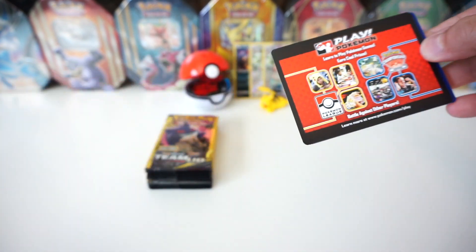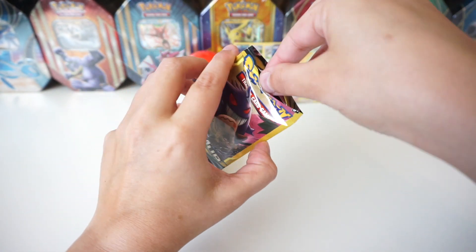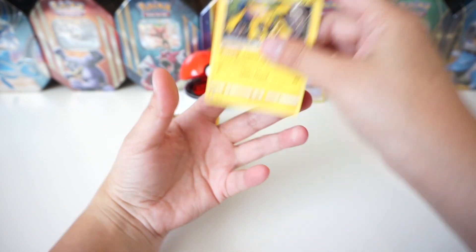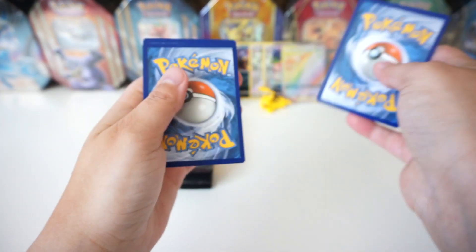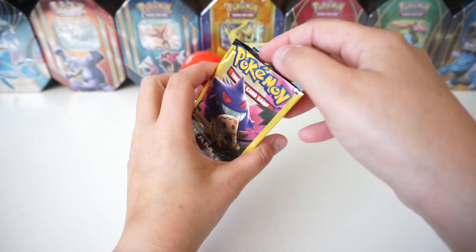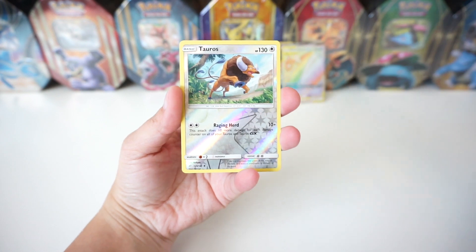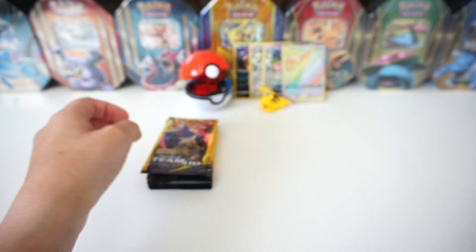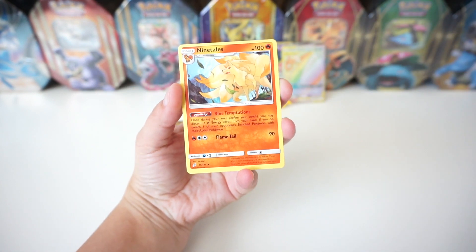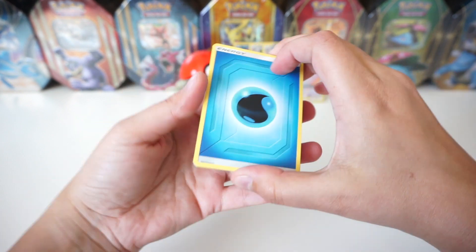All right, on to the next pack. We've got a Fighting Energy, a Ponyta, and then an Alolan Exeggutor — that is a regular rare. Card trick — Fire Energy, Pidgey, and then a Galvantula, that is another regular rare. We've got a Metal Energy, a Mankey, and then a Pangoro — that is a regular rare. So far we're getting a lot of regular rares. It looks like you do get an energy in every single pack. We got Lightning Energy, Nidoran, and then we've got a reverse Tauros. We've got a Metal Energy, Nidoran again, and then we've got a regular rare Ninetales.